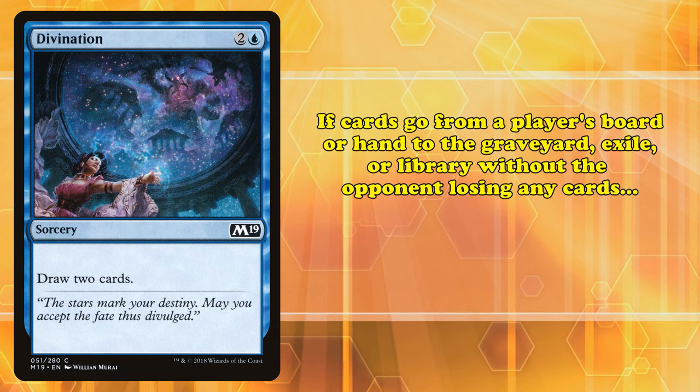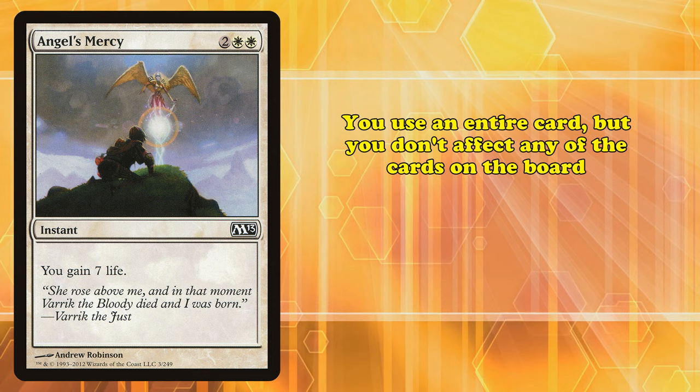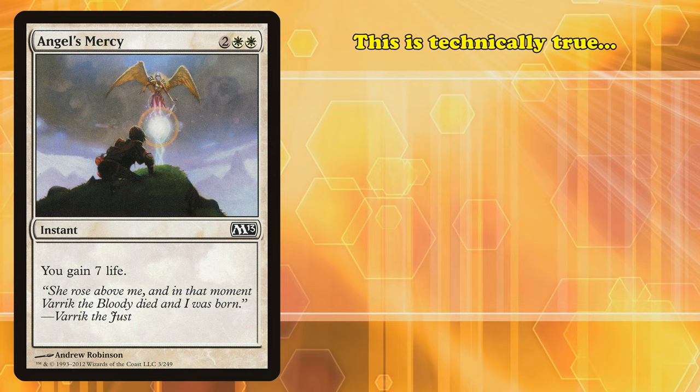The ins and outs of card advantage can be discussed endlessly, but the gist is that anytime one player draws multiple cards, or answers multiple cards while using fewer cards, they end up ahead in card advantage. And if cards go from the board or a player's hand to the graveyard, exile, or the library without your opponent giving up a card, that player is losing card advantage. We're bringing all this up because playing a lifegain card always means you lose card advantage. You use a card from your hand and don't affect any cards on the board — you basically use a whole card just to get some more life.